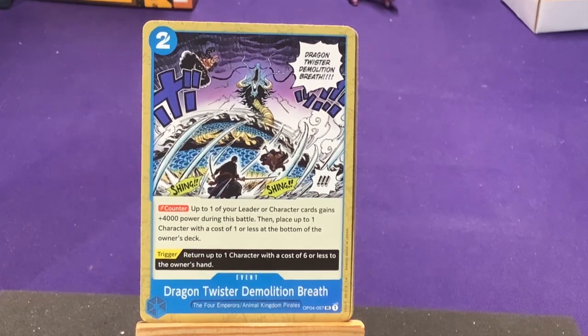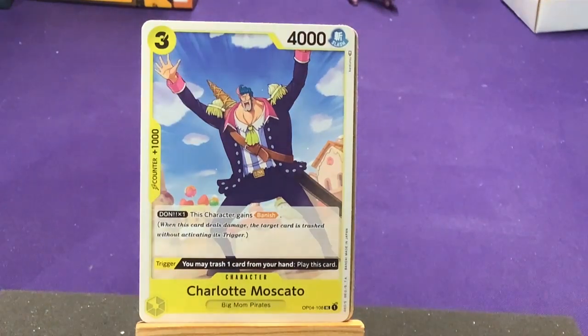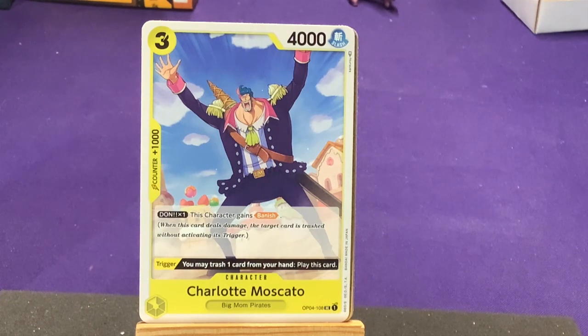Blue looks like it has some Animal Kingdom Pirates, which was previously purple. I like when they jump the grouping of characters into different colors — each color has its own sort of effect or style, and moving different groups to them makes them more viable. Black usually does stuff with the Navy and minusing character levels. Next in common we have Charlotte Moscato from Big Mom's Pirates. Don — this character gains Banish. Trigger: you may trash one card from your hand to play this card. We got some more Big Mom's Pirates, continuing to fill them out.